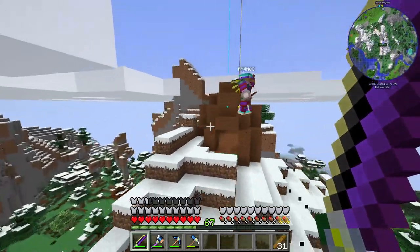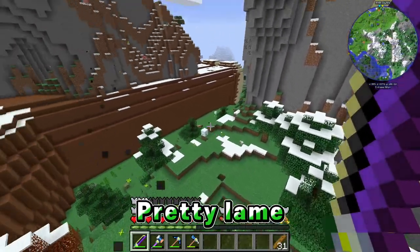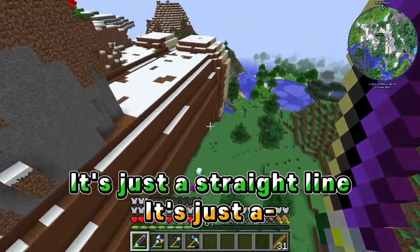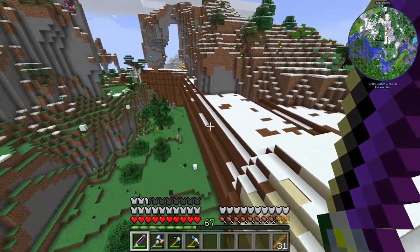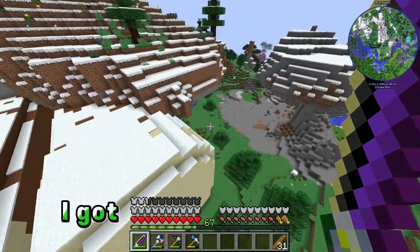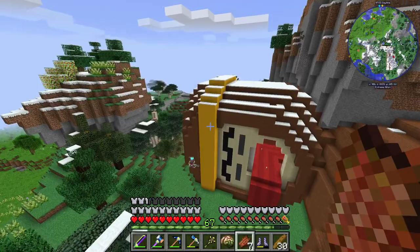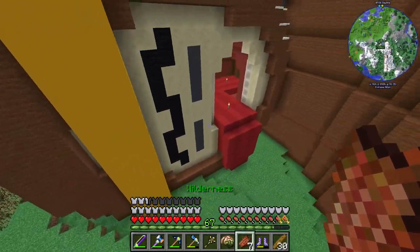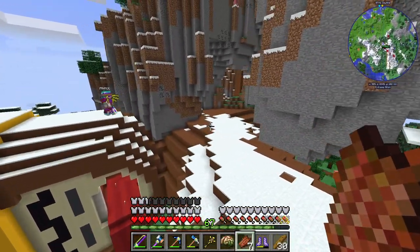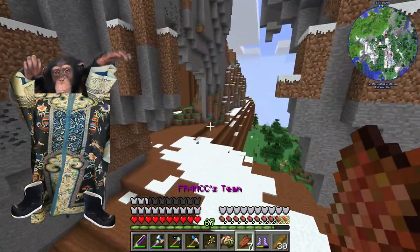This is a tail that leads up to the top — we can make an elevator here. Then you can see the rest of the body, but after working on that head I got really tired and everything else is pretty bland. It's just a straight monkey body. It was too ambitious — I got so burnt out after just doing the head. This is so cool though — it's just a monkey with a headband.